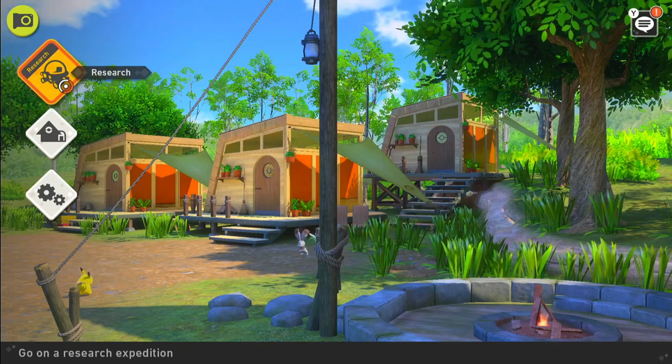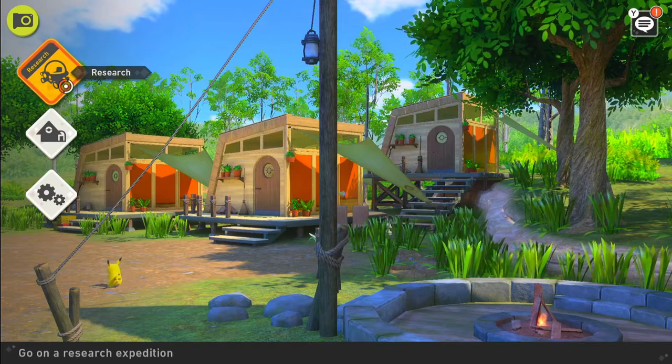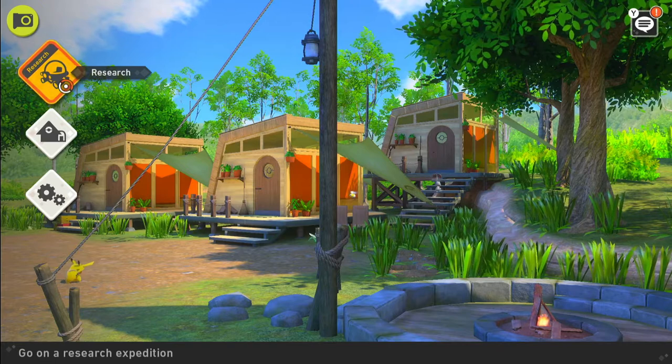Hey guys, it's Nick from Metro Games HQ. Today I'm going to be telling you how to unlock the research camp as well as how to unlock the alternative routes. The first thing you need to do is complete a single run of either the Lenthal Seafloor Illuminous Spot, Fireflow Volcano Illuminous Spot, or the Elsewhere Forest Illuminous Spot. That's going to unlock the research camp for you.